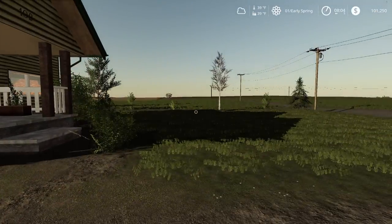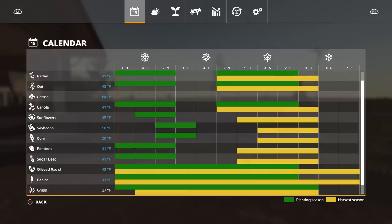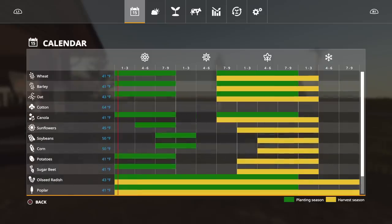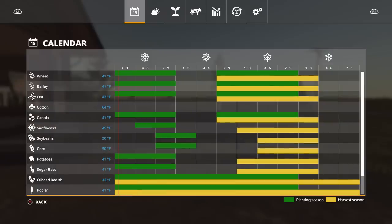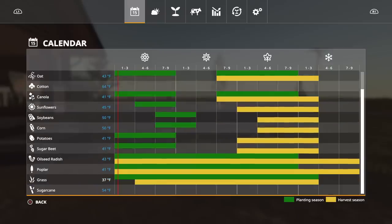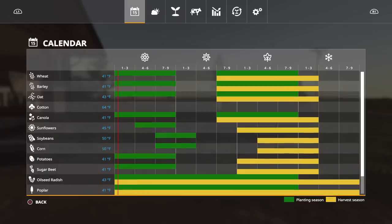How do you get to the Seasons menu? You hold down L1 or LB on Xbox or PlayStation, then push the start or options button. The first menu is the calendar. The green areas show your planting seasons, yellow is your harvest seasons, and you see the temperatures - those are the temperatures you can start planting at. If it's below that, do not start planting - it will fail to germinate.